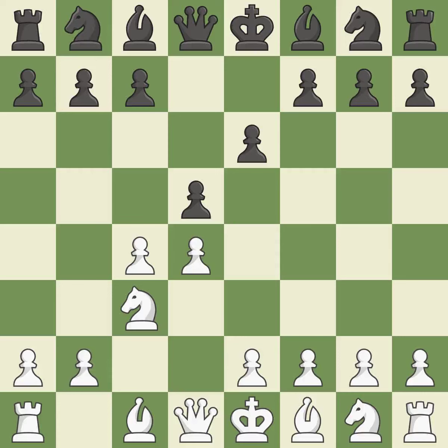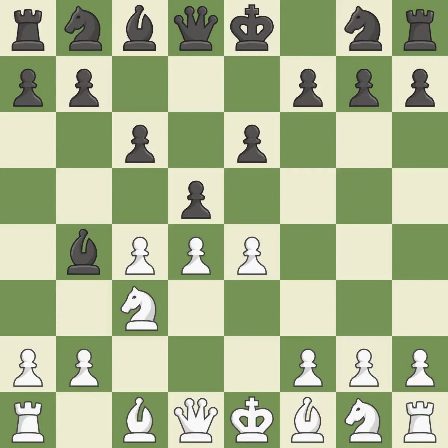Nc3 puts more pressure on the d5 square and helps control the e4 square. When c6 is played, the d5 pawn is supported and the queen can grow on the queenside. e4 takes space in the center, attacks the d5 pawn, and allows the light-squared bishop to develop. Bb4 develops the bishop and pins the knight, attacking the e4 pawn. This moves the pawn to safety — it is the last book move.